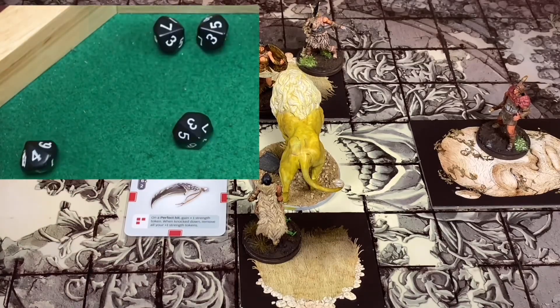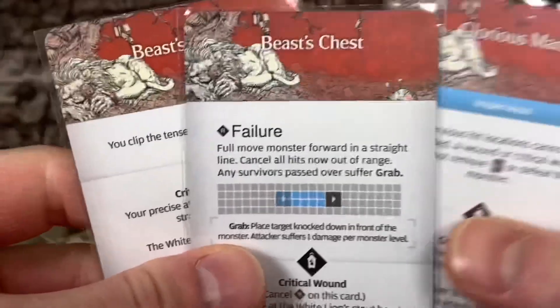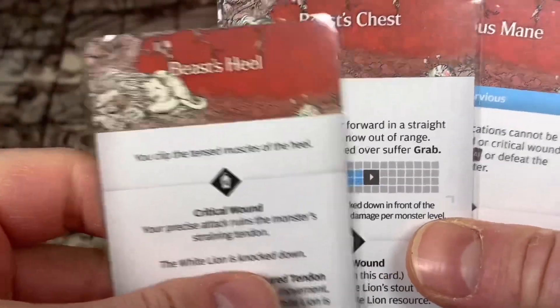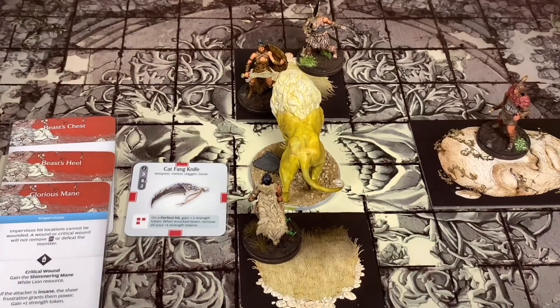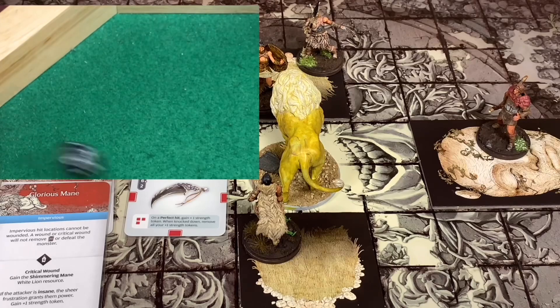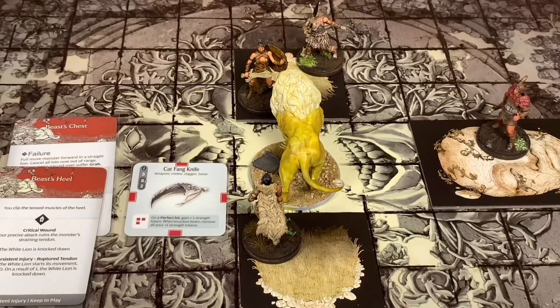Let's see if we're able to hit. We were able to hit three times - going to draw three hit location cards. We hit the Glorious Mane, the Beast Chest, and the Beast Heel. We're going to put these in order just like that. The first one is the Glorious Mane - we got an eight, it hits, but this is a super impervious location so it doesn't actually do any damage.